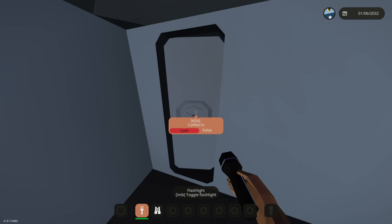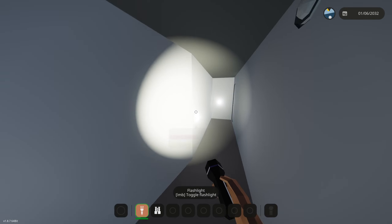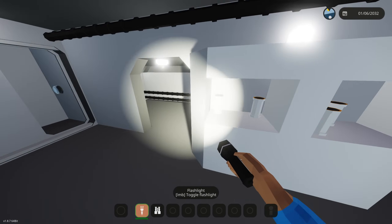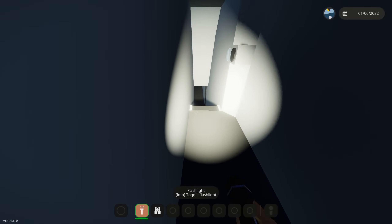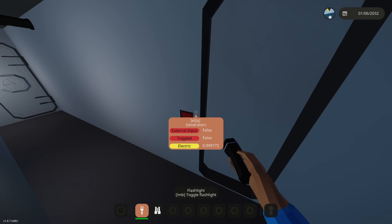Down here we have the kitchen — this is where we can make all of our food. They've got a Subway set up, of course, pretty cool. And then they have like a walk-in freezer of some sort. Okay, so now it goes even farther down.